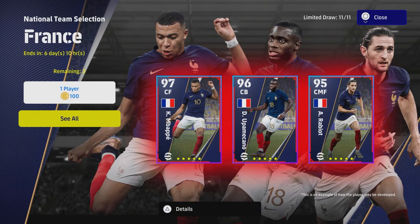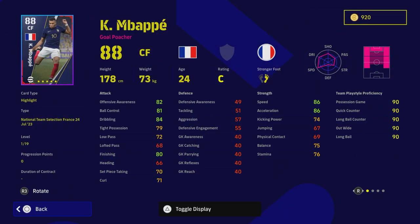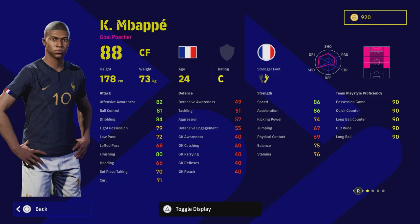Welcome back to the channel — quick video today covering Mbappé, the main man, 97 overall. Our version of him is going to be slightly different from the auto-allocation build, because we're going to focus on exactly what he's good at: direct runs, brilliant balance, and of course that blistering pace.